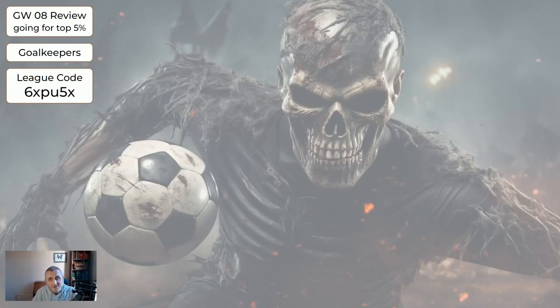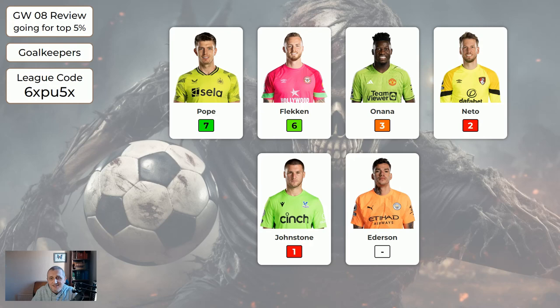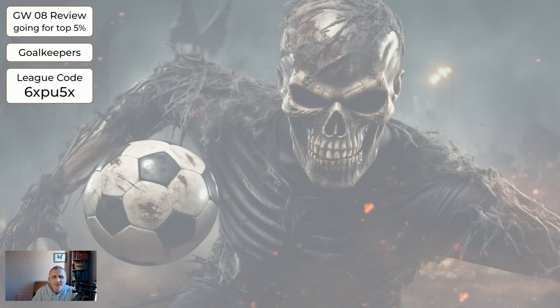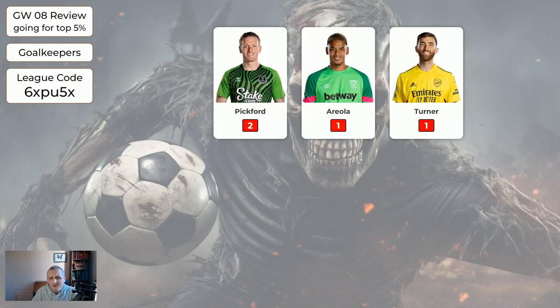Now we're going to start by whizzing through how players did last week and then what our plans are for this coming game week. Starting with the goalkeepers: the main six goalkeepers got an average of 3.8 between them, and then there are three other cheaper goalkeepers who didn't do very well at all — an average of 1.3.